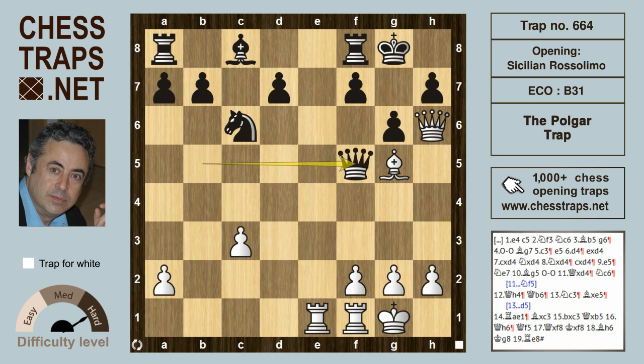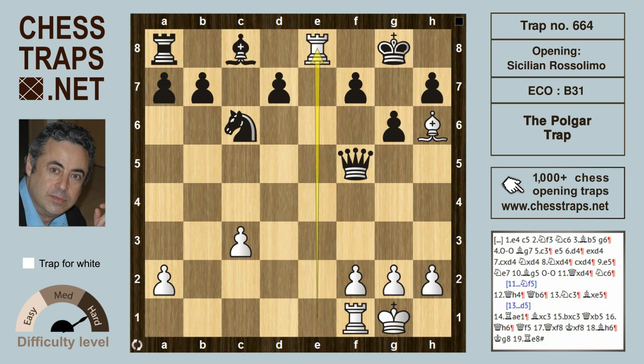That mate threat has to be stopped, so black plays Queen f5 to prevent it. But black had obviously missed the finish: Queen takes f8, all foreseen by Polgar several moves earlier. After King takes f8, white wins with Bishop h6 check. The e-file is covered, so the king goes back to g8, and Rook e8 is checkmate. This has been the Polgar trap in the Rosalimo variation of the Sicilian.